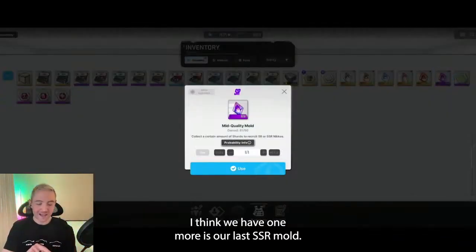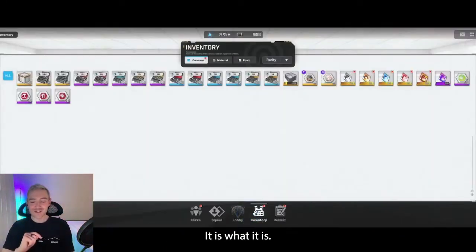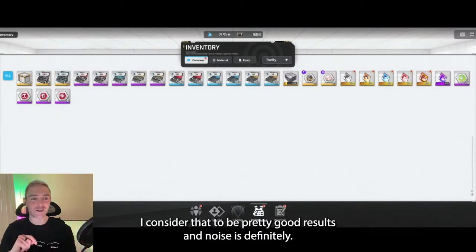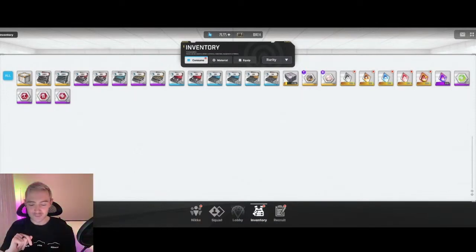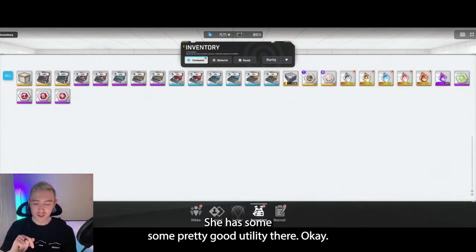We have one more — this is our last mid-quality mold. Another Micah. Well, it is what it is. As long as we got at least one SSR out of those mid-quality molds, I consider that to be pretty good results. And Noise is definitely a solid one — fantastic in arena, and decent for survivability if you need to put her on one of your last solo raid teams. She has some pretty good utility there.